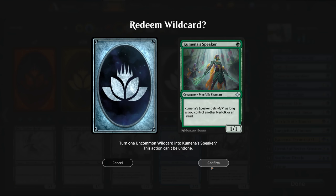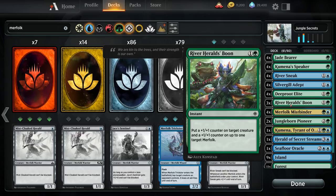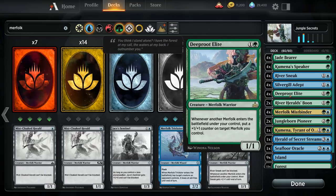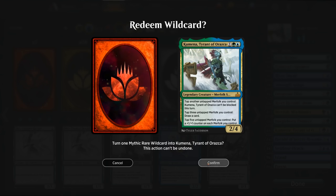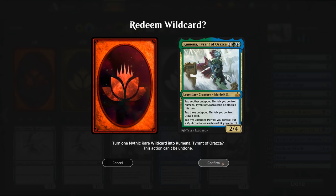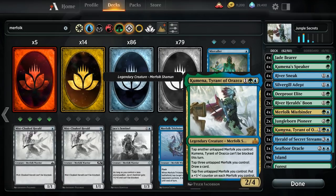We end up with a very aggressive 12 one-drops in the deck. Looking at the rest, we can cut some River Herald's Boons — especially now that we've maxed out Deeproot Elites, which also provide +1/+1 counters. Kumena is one of the powerful finishers that can also provide a lot of card advantage, so I don't mind adding an additional copy — even up to three. It's not necessary to go to four since it's a legendary creature, so there are some diminishing returns.